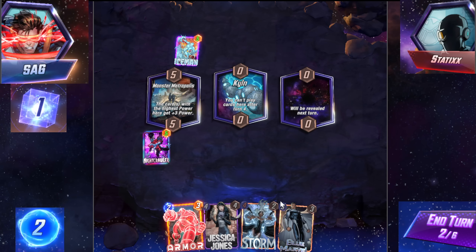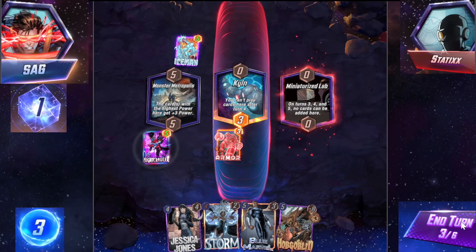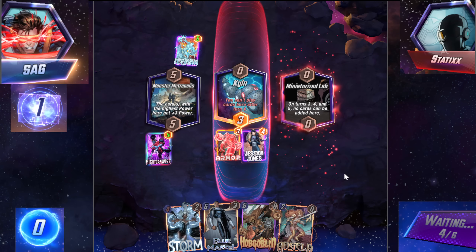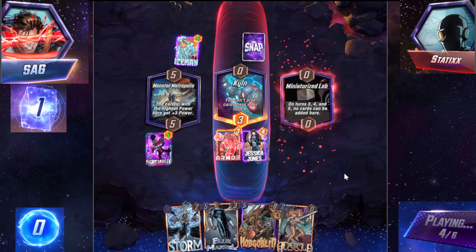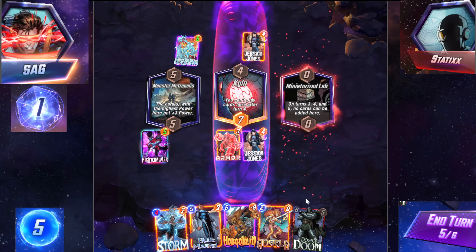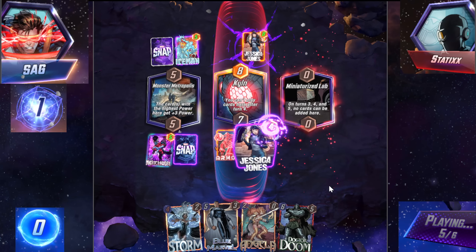We got a Kiln — probably Armor. Mini lab, can't even play anything. Awful. Definitely JJ here. He didn't play anything. Don't you dare play She-Hulk. Card's way too strong. Zone JJ — that won't help you here. Probably Hobgob. We could Blue Marvel Doctor Doom, which is also pretty good. I think Hobgoblin is a little bit better. Watch him also play Hobgoblin.